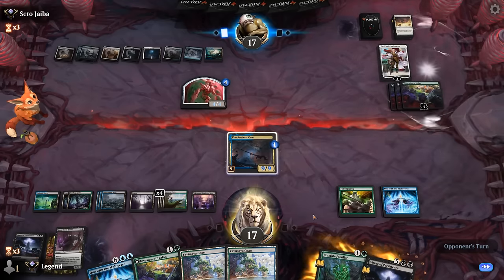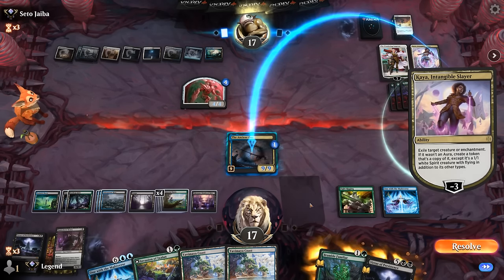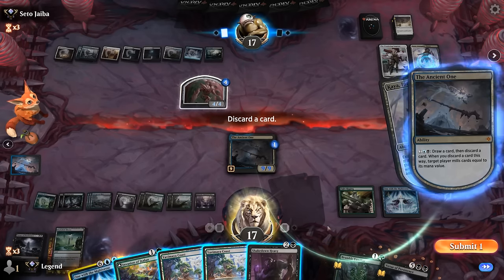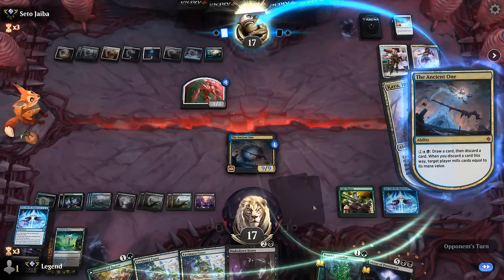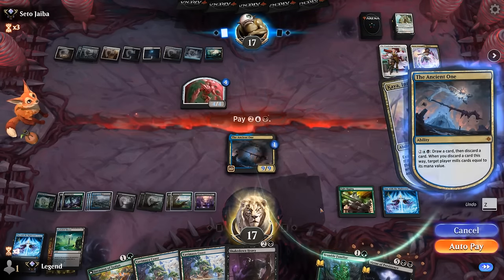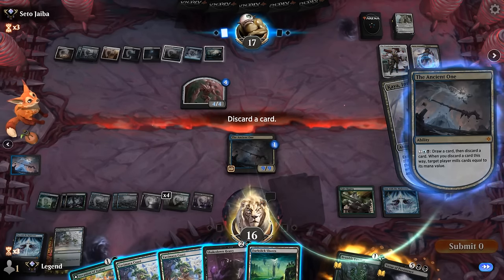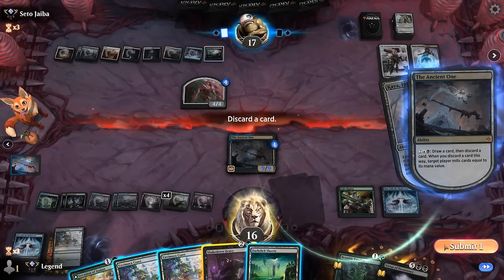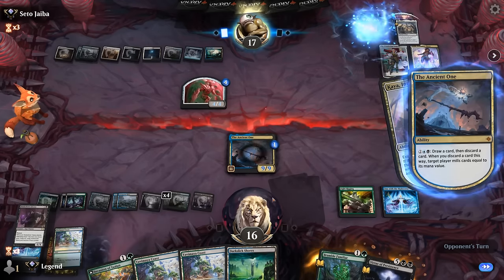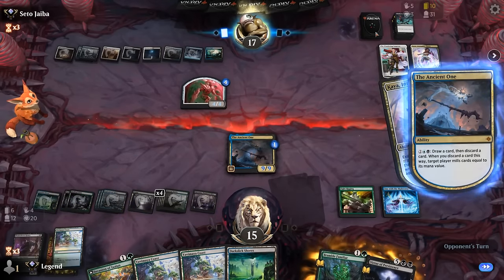There's Kaya — she'll exile Ancient One and then start milling us potentially. So discard One with the Multiverse. There's another Farewell, Sunfall, more planeswalkers. Another land coming up so at most I can mill five cards — probably not going to be enough. Opponent has 13 remaining. The strange mill plan did not quite work out but we got close.